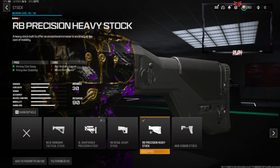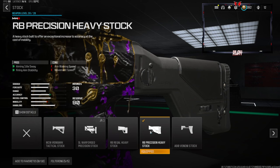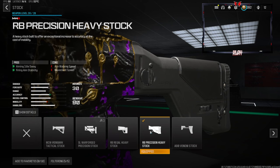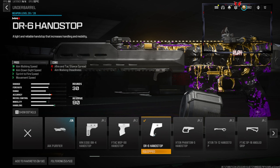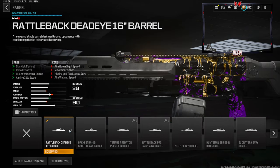Over on the stock we're going with the RB Precision Heavy Stock — this gives you aiming out of sway and firing aim stability, but you lose out on a little bit of aim walking speed and movement speed. To gain back that movement speed we're using the DR6 Hand Stop, which gives you aim walking speed, aim down sight speed, sprint-to-fire speed, and movement speed.